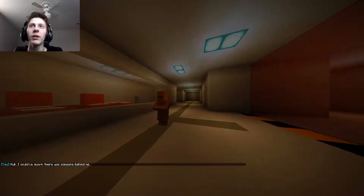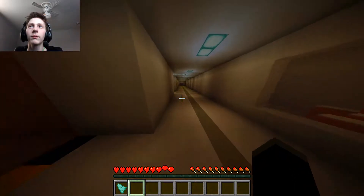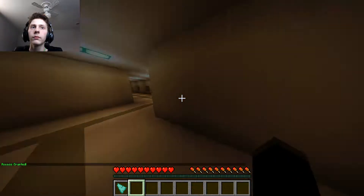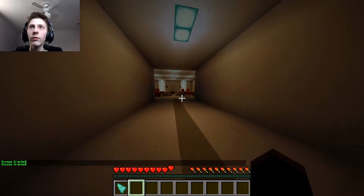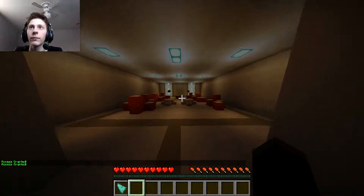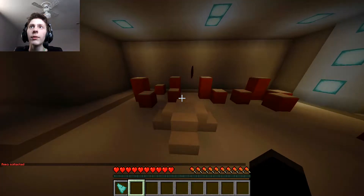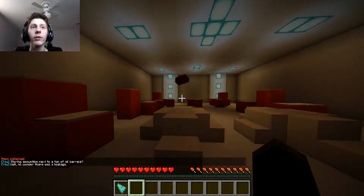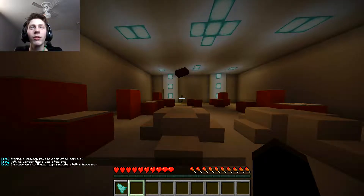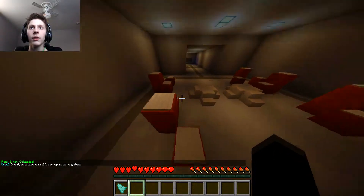I swore there was someone behind me — because there was. I don't know where to go now, let's figure it out. Finally! I found the door I need to go through. Go over here and find some stuff — some gunpowder. Ammo! Ammunition next to a ton of oil barrels? No wonder there was a leakage. I wonder who let these people handle a lethal bioweapon. Rank 2 key — alright, that's good. Now let's see if I can open more gates.